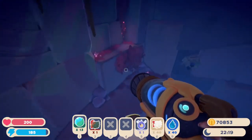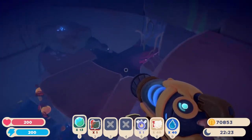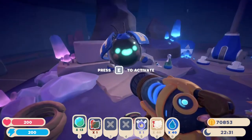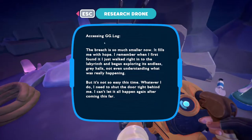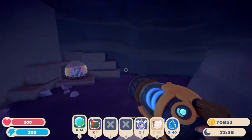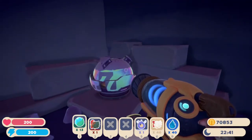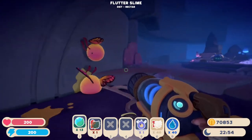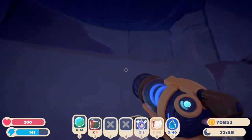There's a big cave down here. We've got pomegranates. We only look for treasure pods because there's gotta be some in here. Oh, there's one of these bugs — like a little outpost here. 'The breach is so much smaller now. It fills me with hope. I remember when I first found it — I just walked right into the labyrinth and began exploring its endless gray halls, not even understanding what was really happening. But it's not so easy this time. Whatever I do, I need to shut the door tight behind me. I can't let it all happen again after coming this far.' Treasure pod here — Starlight Strand Portal. Alright, nice. So there only seems to have been one treasure pod down here, plus a little lore dump.